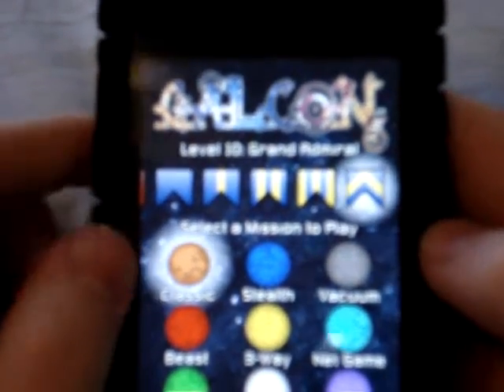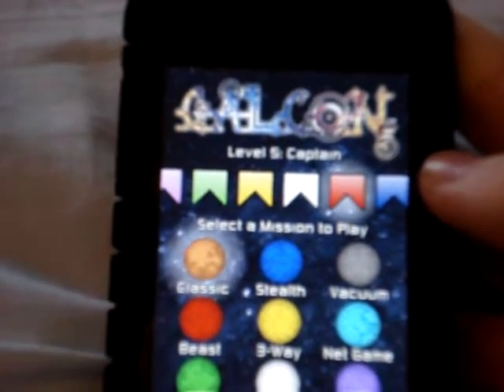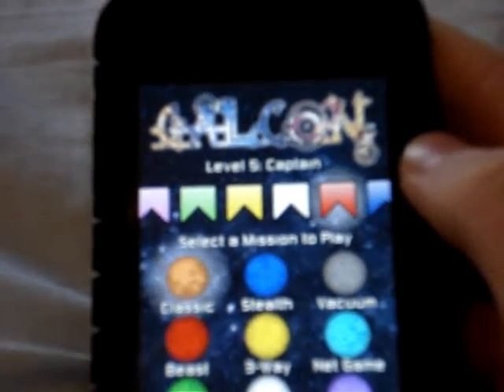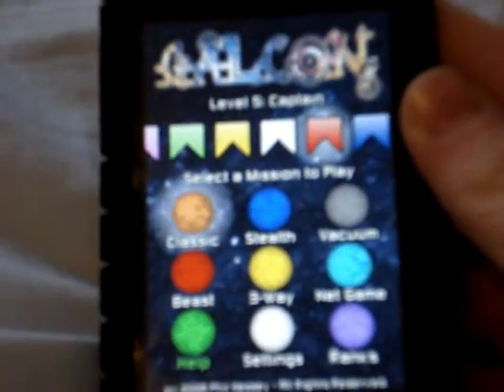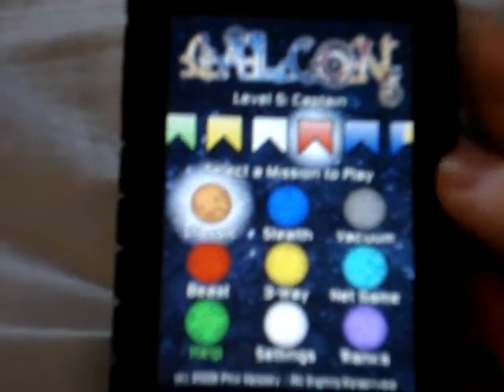So, this is Galkin. It's $1.99, I'm thinking — pretty sure. You get 10 levels, 6 game modes, and online leaderboards, kind of. It definitely has great online multiplayer. I've heard it's some of the best you can get on the iPhone, so if that's what you're looking for, go ahead and get this game.